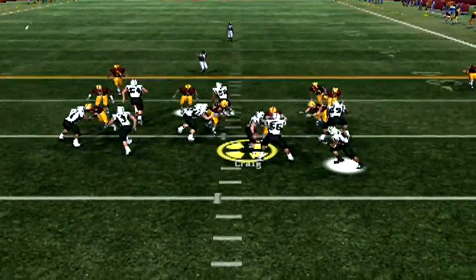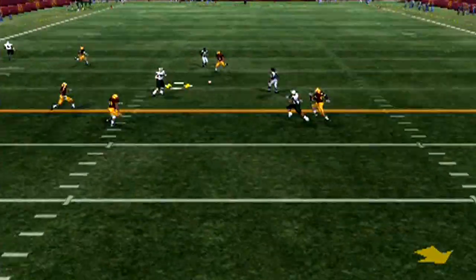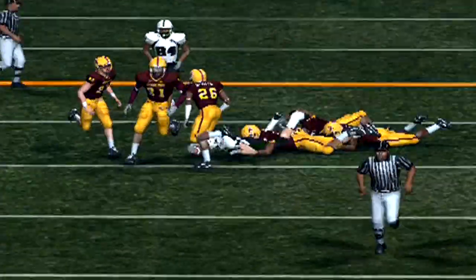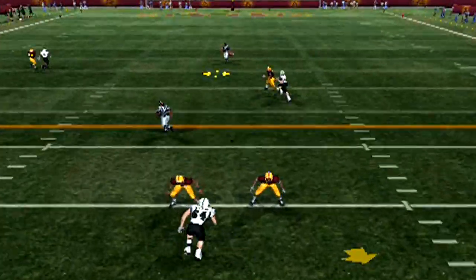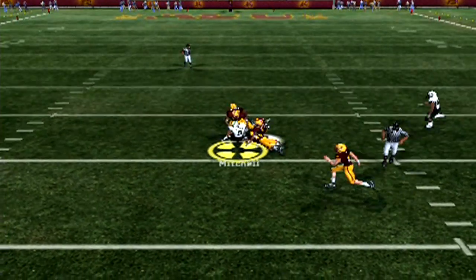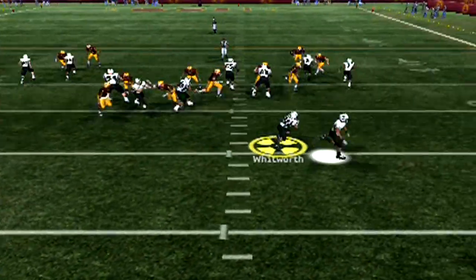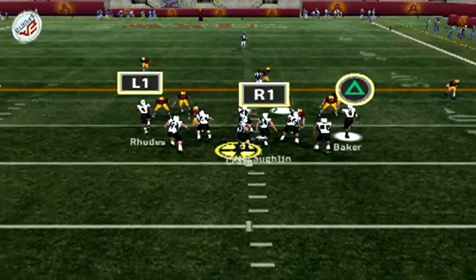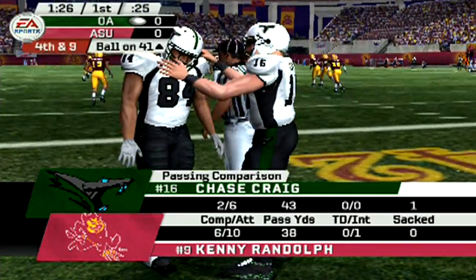We take over first and 10 from the 20, run it with Baker — negative four yards rushing again. Craig throws to the right side to Tabato — makes the catch for a first down. Baker tries to find running room — negative yardage again, second and 11. Pass falls incomplete. Third and 11, Craig goes over the middle and finds Mitchell for a first down — we're up to the 42 yard line for the first time. We pitch it from the 49, get back to the original line of scrimmage. From the 41, Craig takes a shot deep looking for Miller — had his hands on it but falls incomplete. ASU takes back over.